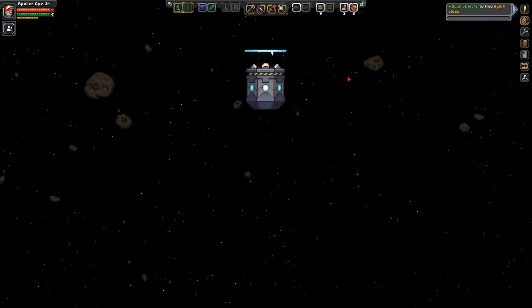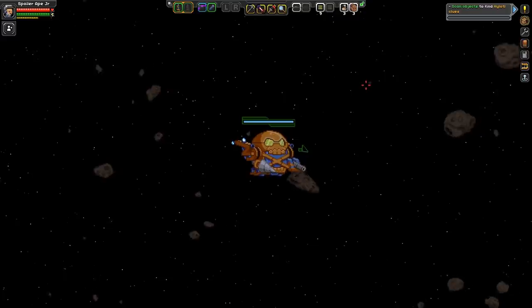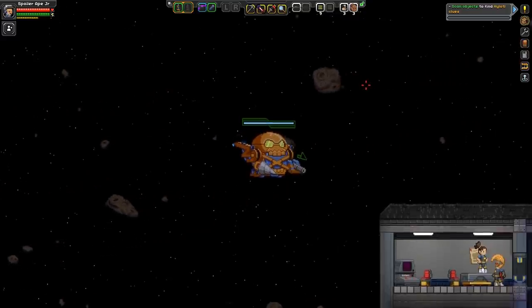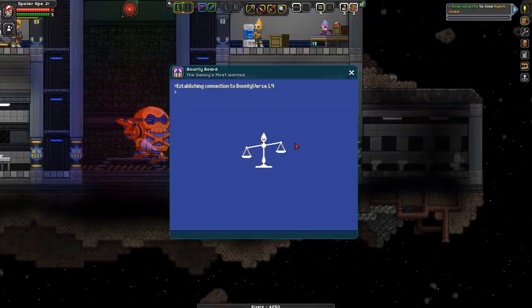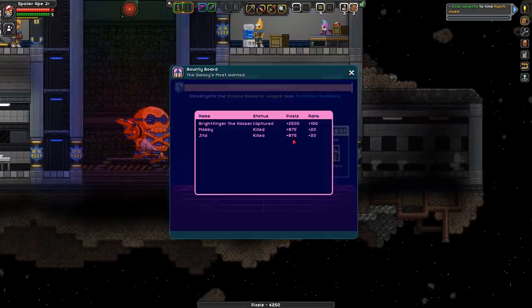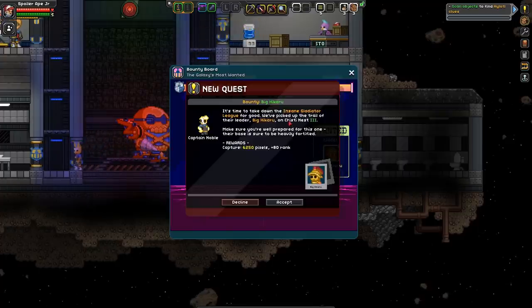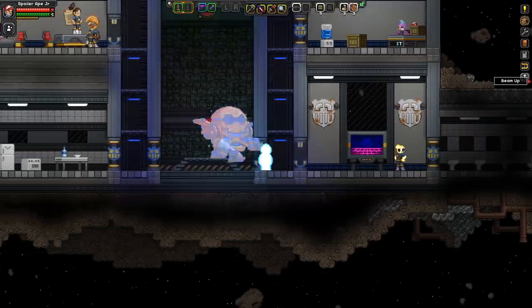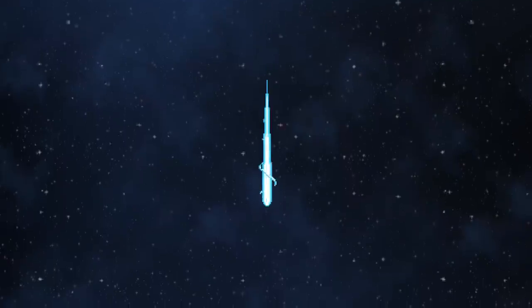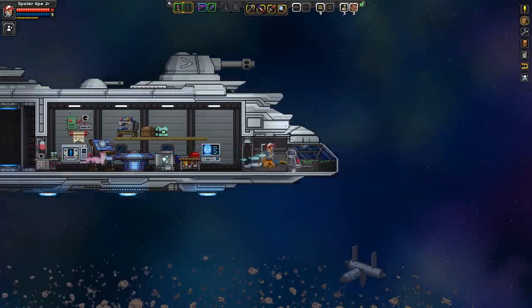I think we'll hopefully be able to rank up now and go after the final target. We'll hopefully have another boss mission to complete. Oh no - Leader, it's time to take out the Insane Gladiator League for good! Christy Nest 3 - nice. So we're finally at the final hurdle. Let's go.